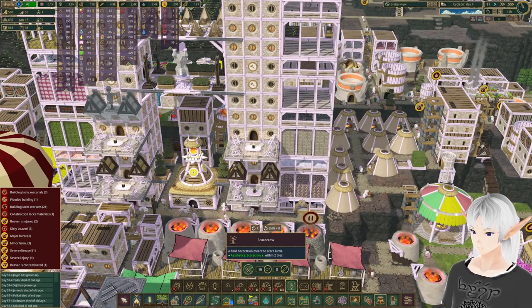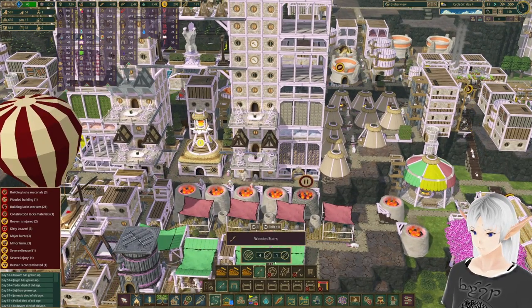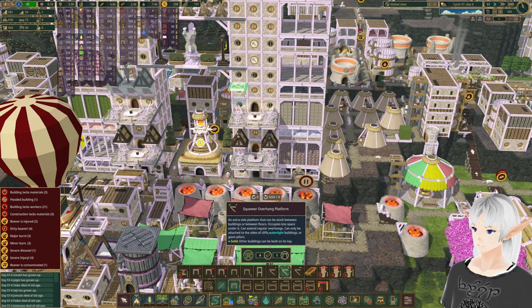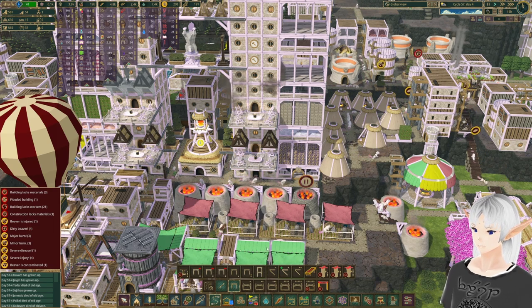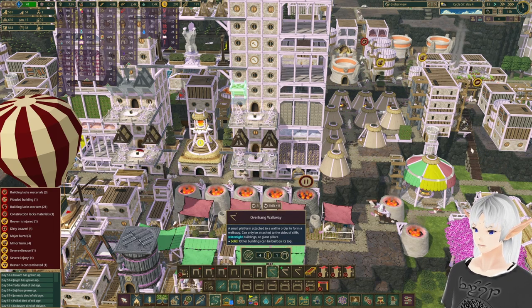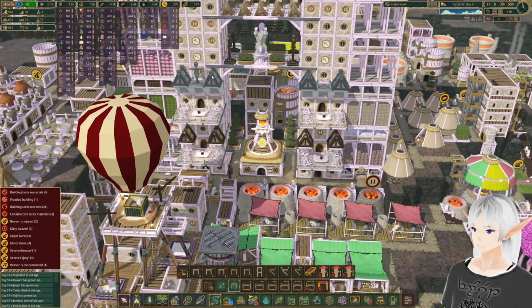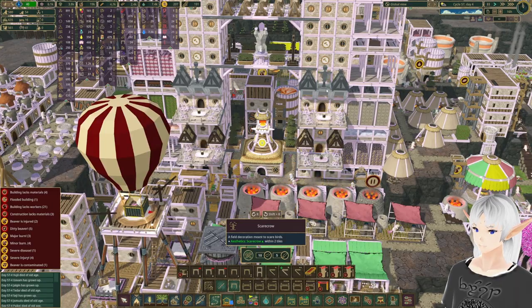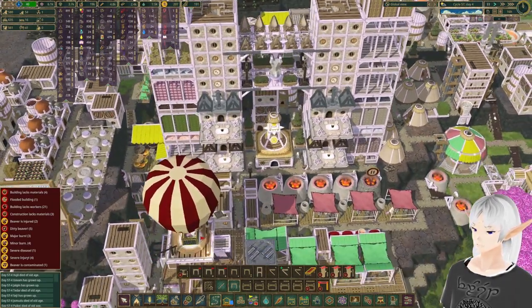In the middle here we will toss in a scarecrow for the scarecrow buff. We'll do the same thing over here — grab our platforms and put those at the same level. There we go. Another scarecrow. Excellent. So they can build those in.